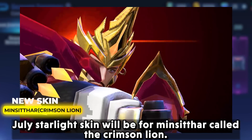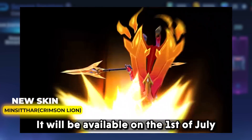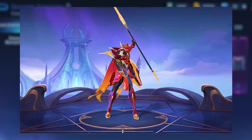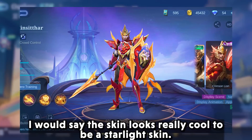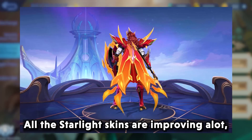The July Starlight skin will be for Min Sitar, called the Crimson Lion. It will be available on the 1st of July. The skin looks really cool for a Starlight skin — all the Starlight skins are improving a lot.